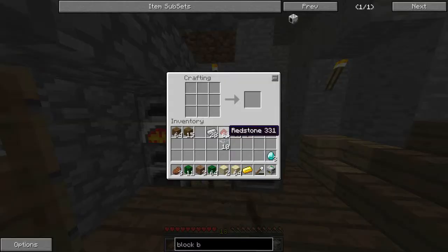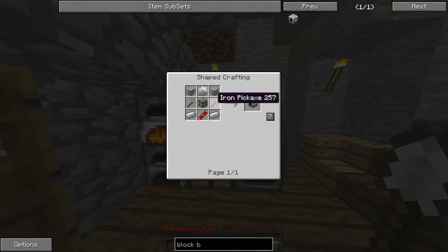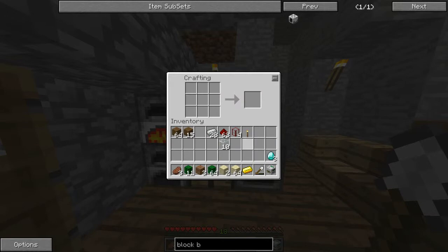It's called envar ore, but I don't know how to get it. If you go to break block or the block breaker, you need an envar gear, which you need envar ingots for. I don't know where you would find them. I think I actually found some.